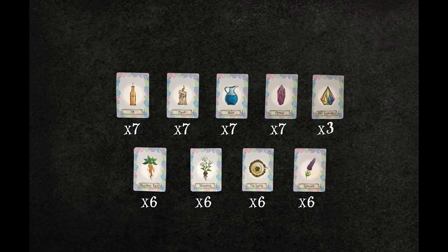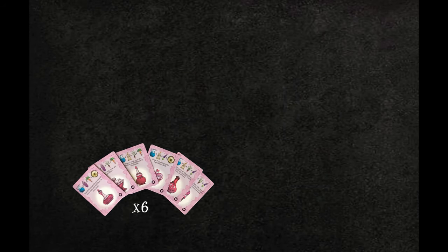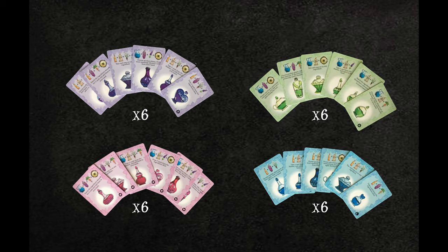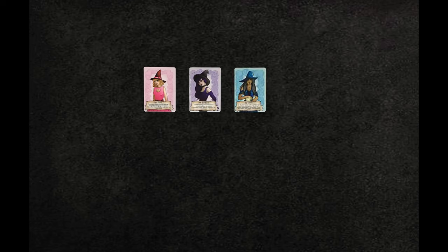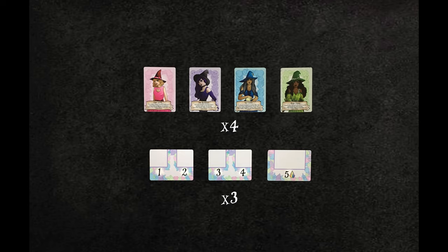Components: 55 ingredient cards, 26 potion cards, 4 witch cards, and 3 market holder cards.